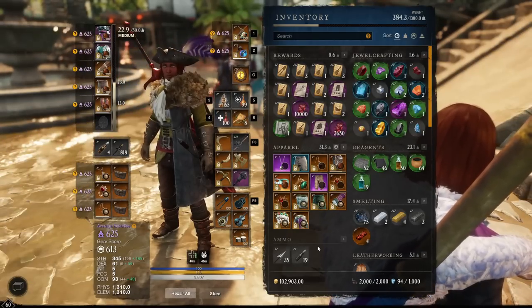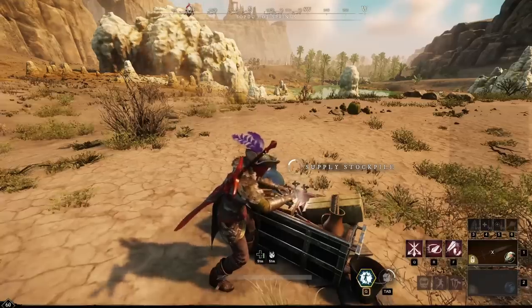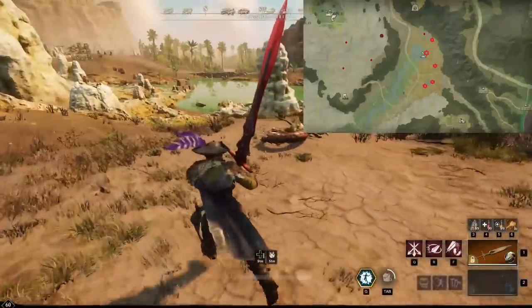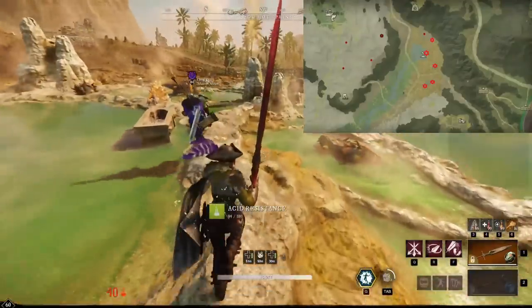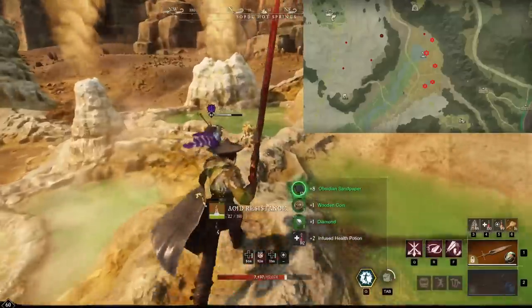Now let's have a look at my route, and hopefully you might find a couple of chests you have been missing each day so that you can get the most from this route. I like to start here at the Great Shrine of Thoth, then run down and hit this one ancient chest just outside near the mini-boss, then immediately head down to the Sopdu Hot Springs. Here you will find 4 elite grave offerings, but don't forget to hit this supply stockpile up here.